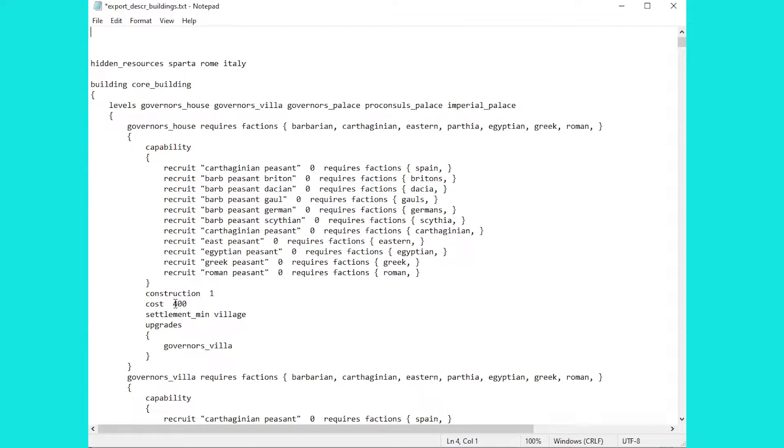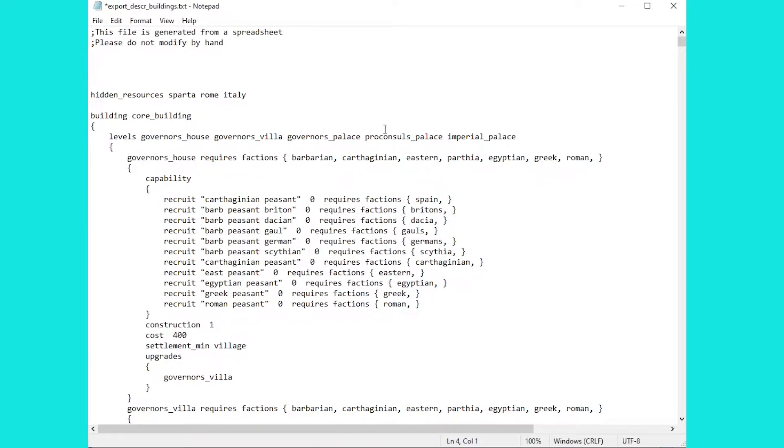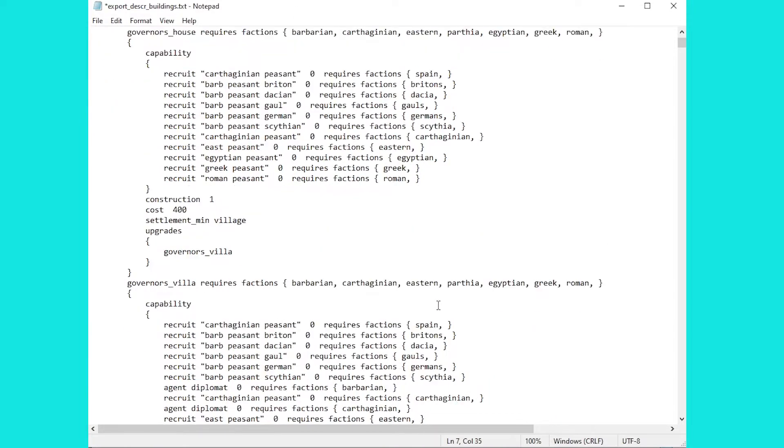You can go and change the costs, the construction turn, the units that you can build, the experience they come with, which faction gets them — you can essentially do whatever you like with this file, although do be careful about the formatting as it's quite a pernickety one. You can see all sorts of things in here, including the hidden resources for Sparta and Rome, which is intriguing — that's the spot of hoplites and presumably linked to the marine reforms.